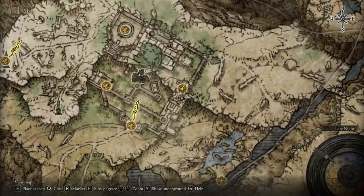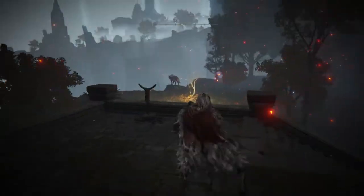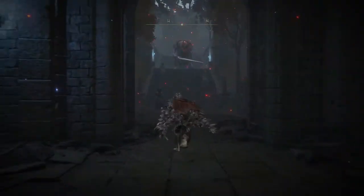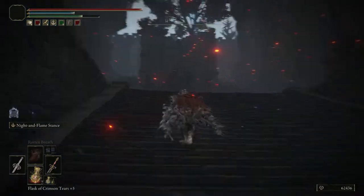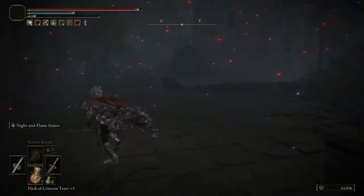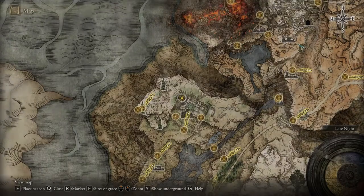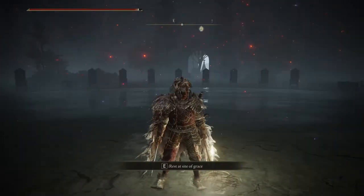You're going to have to take another Grace — Manor Upper Level — and just go outside. Keep going, don't fight those enemies. You're going to see a lot of those guarding the gate. Just run. Keep running to those stairs. Here we have to fight a knight — definitely a boss — in order to get to this location. And here it's going to be another Grace: the Royal Moongazing Grounds. Definitely want to get this one.